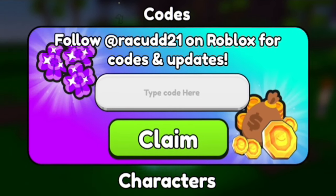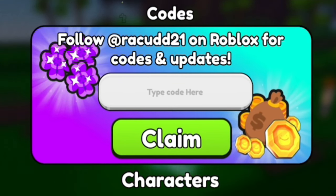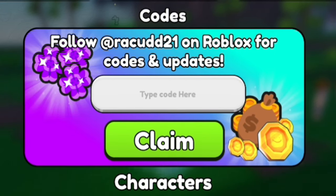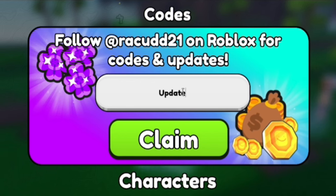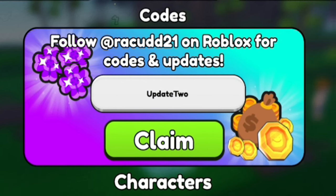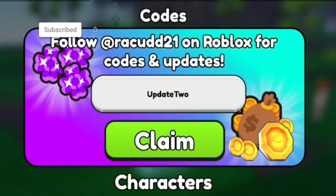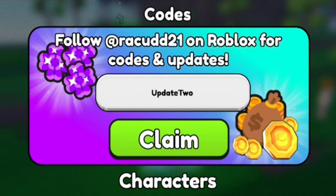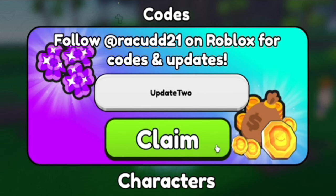The first code today is Update2 — just type that in and run it. That should give you some pretty nice rewards. Click Claim to redeem it.